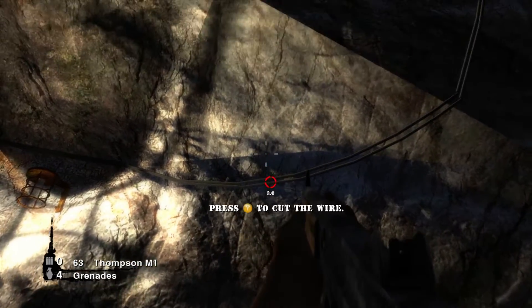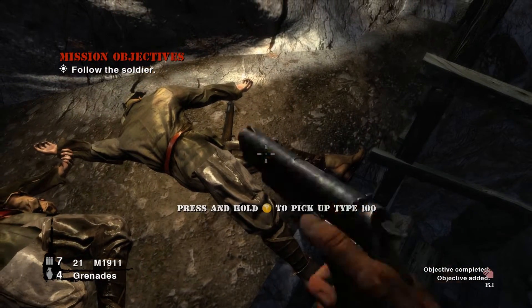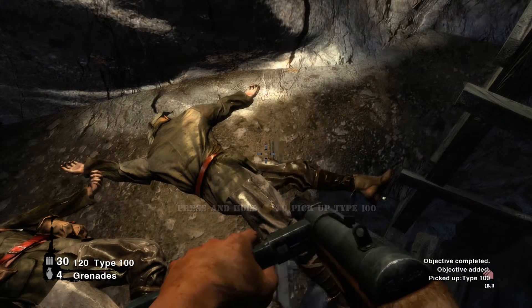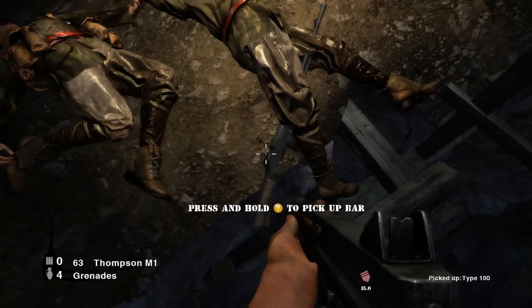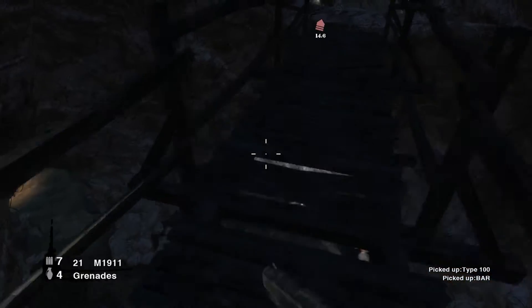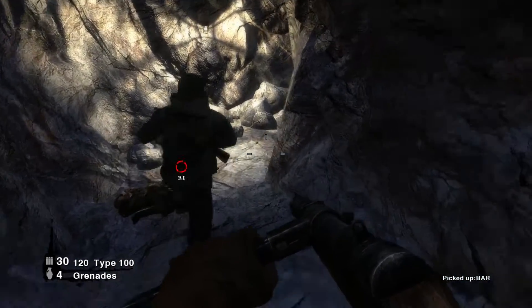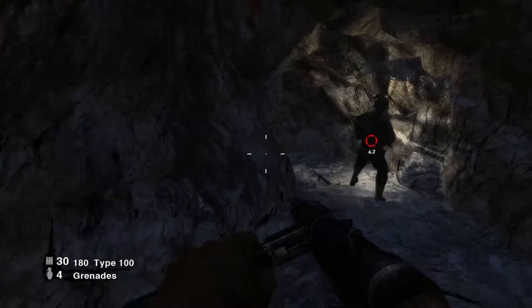Have to cut this wire. Just like in all my previous walkthroughs, I really like switching out the Thompson for the Type 100 here. The Type 100 is a solid weapon because it has 30 rounds per clip and it's easy to get extra ammo for. I also like keeping the BAR over the Thompson in my second gun slot, as I think the BAR is simply a more powerful overall weapon in this game.